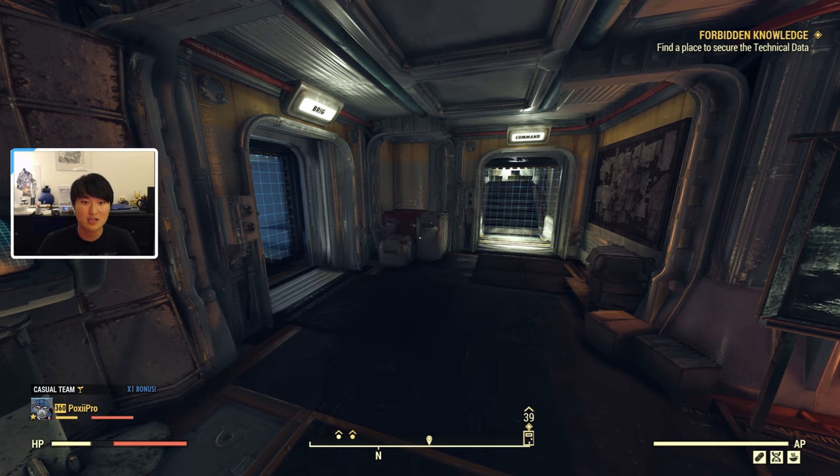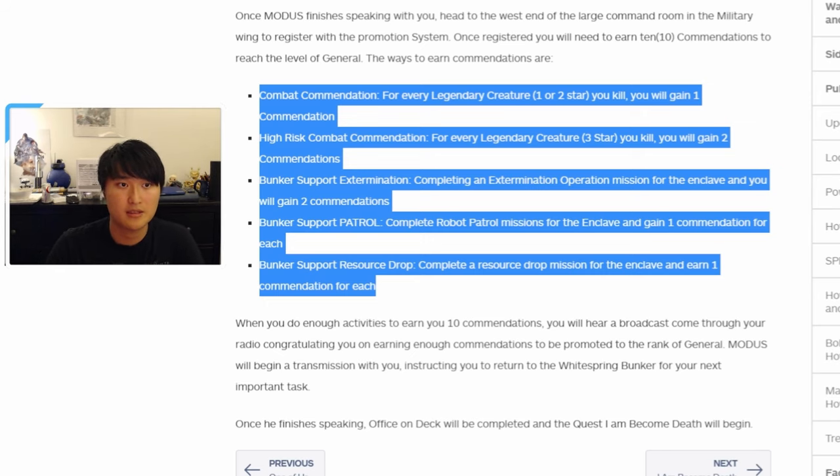The quest will say you need to get 10 commendations in order to reach the rank of General, and there are multiple ways to get them. Combat Commendation: for every 1 or 2 star Legendary Creature you kill, you gain 1 commendation. High-Risk Combat Commendation: for every 3 star Legendary Creature, you gain 2 commendations. Bunker Support Extermination: complete an Extermination Operation mission for the Enclave and gain 2 commendations. Bunker Support Patrol: complete a Robot Patrol mission for 1 commendation. Bunker Support Resource Drop: complete a Resource Drop mission for 1 commendation each. Once you finish the 10 commendations, you'll be promoted to General and gain access to I Am Become Death, which is how you can run silos, plus access to the X-01 Power Armor plans terminal.